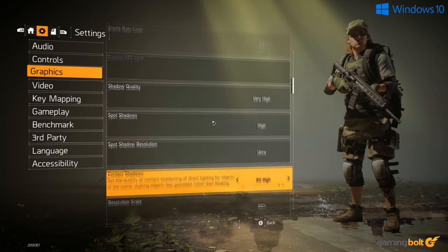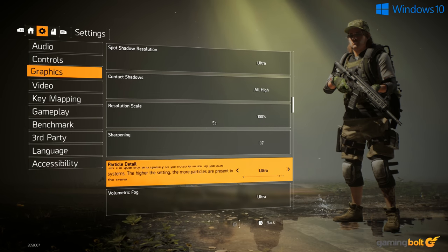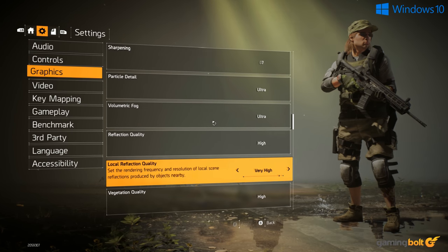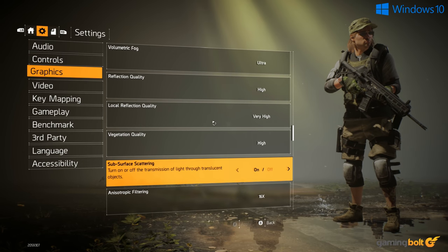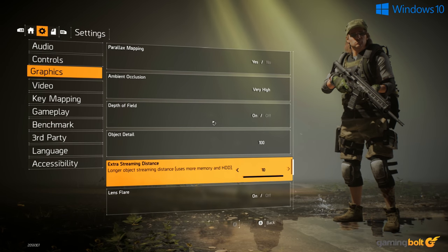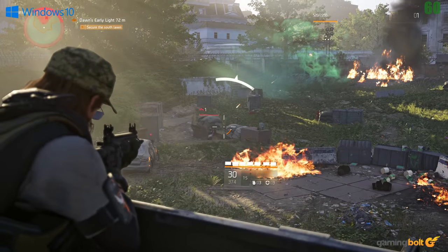Additional settings include ambient occlusion, reflection quality, vegetation quality, subsurface scattering, anisotropic filtering, terrain quality, and a few others. There are a couple of things worth pointing out: the game implements DX12, and it does a fantastic job of improving overall performance.